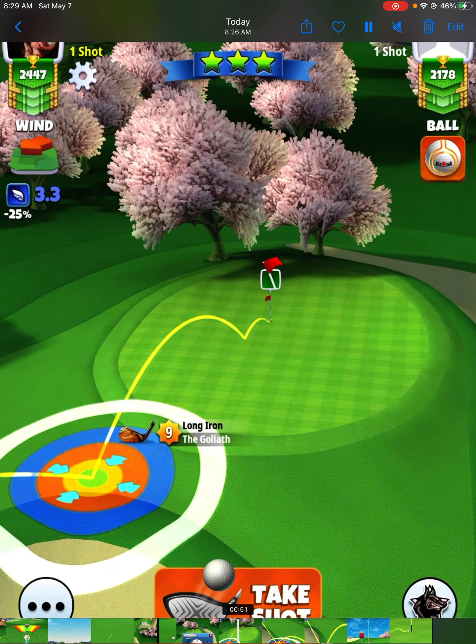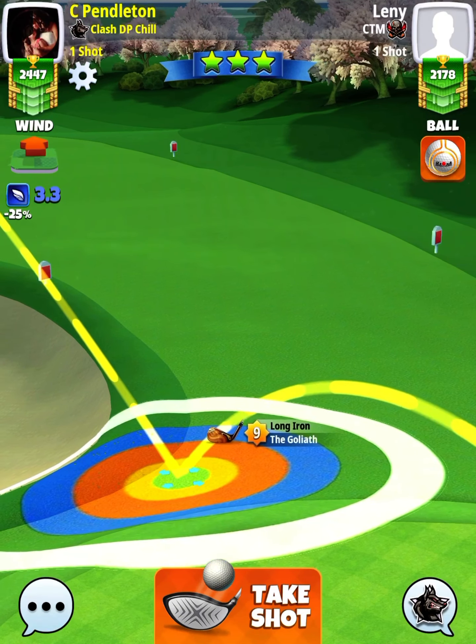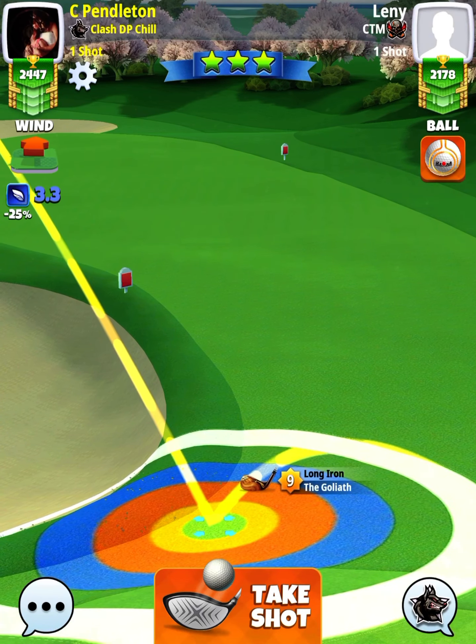Now, I want you to look at my ball guideline. Notice how the end of my ball guideline is going over and past the hole. We're doing that to account for secondary wind push. This is a pretty good distance from the landing spot to the pin, so because of the headwind here, we are going to get pushed back a little bit, which is why you see me offsetting beyond the pin.